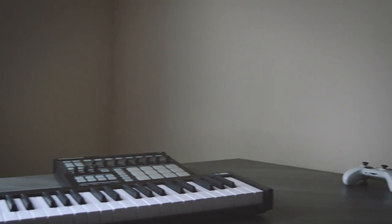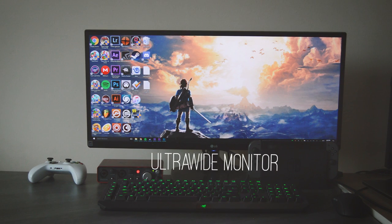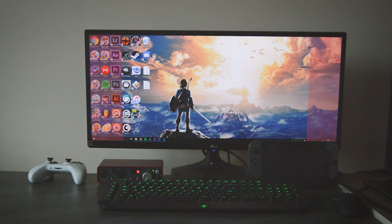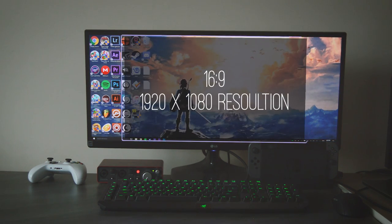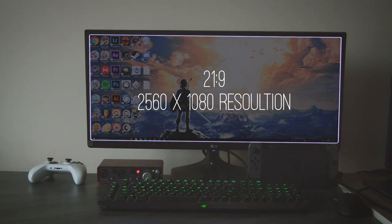You may have seen one of these before. This is an ultrawide monitor. It differs from the usual monitor by adding space to the horizontal ends of a normal monitor. Instead of the usual 16 by 9 aspect ratio found in common monitors and TVs today, an ultrawide monitor has the aspect ratio of 21 by 9, much like widescreen movies.